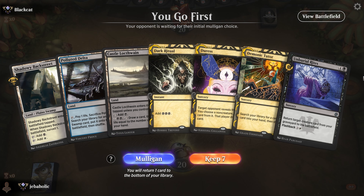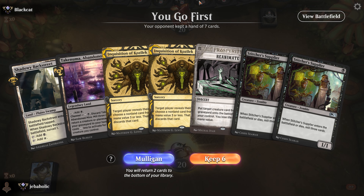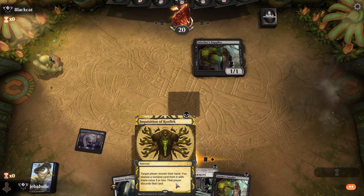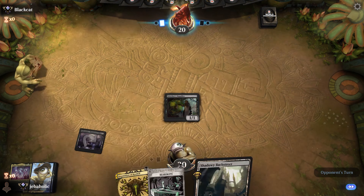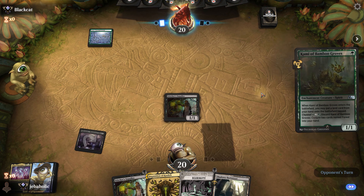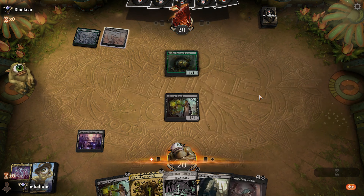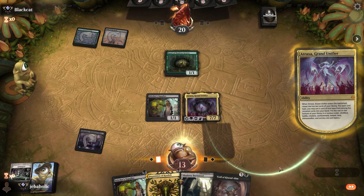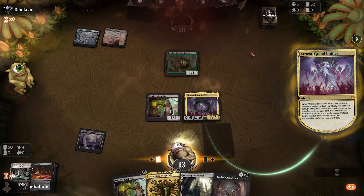We haven't got a lot going here, I think we can mulligan. Yeah, this hand looks much better — it's like turn-one Supplier into Reanimate, and we got an Atraxa. Please do not Thoughtseize me. Okay, we're fine. Guessing we're playing Titan. I don't think there's anything else to do other than just play Atraxa. Let's get Agent — dang it, just let us enjoy it.